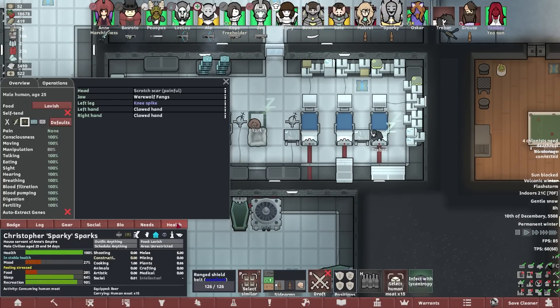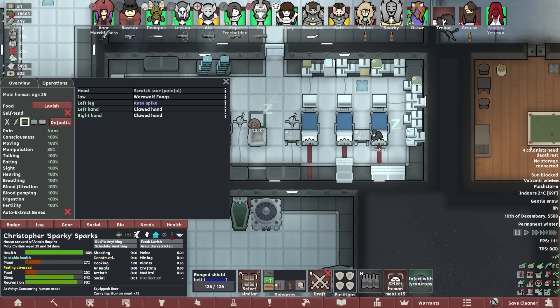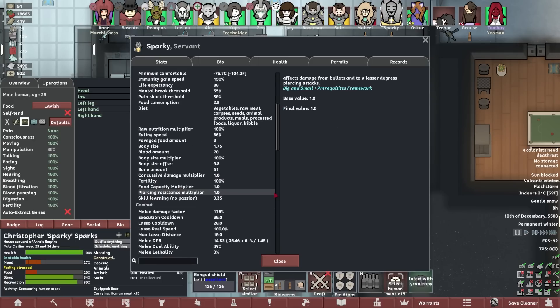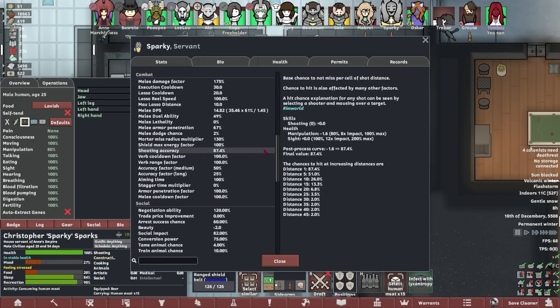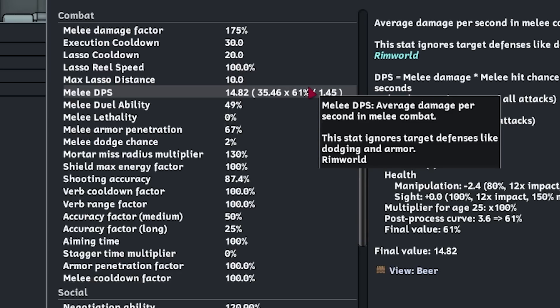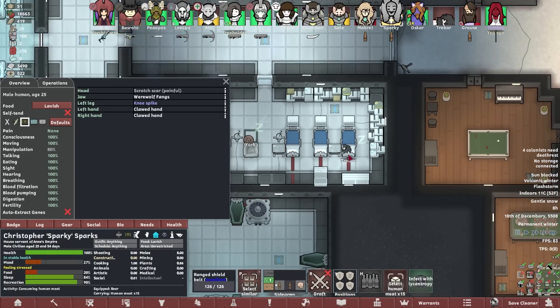I'm saving up some Arco limbs and I want to give them to the big one. You've already got a knee spike — that's cool. The clawed hand — what's your melee DPS? Surely the power arms have got to be better. Melee damage factor 175% — that's amazing. Melee DPS: 14.82. This guy's like twice as strong as a thrombo. Jesus. Melee damage average attacks: 35.46. I think a power arm is better.